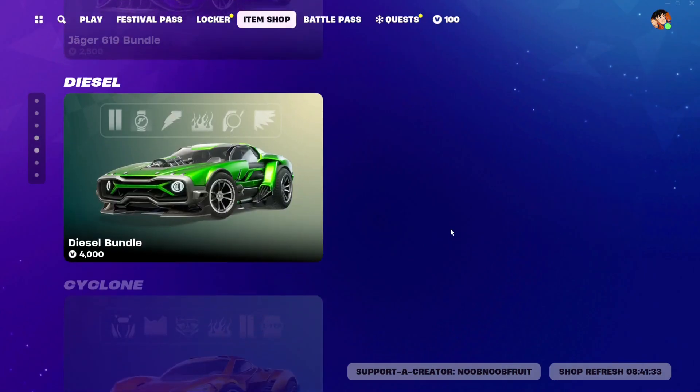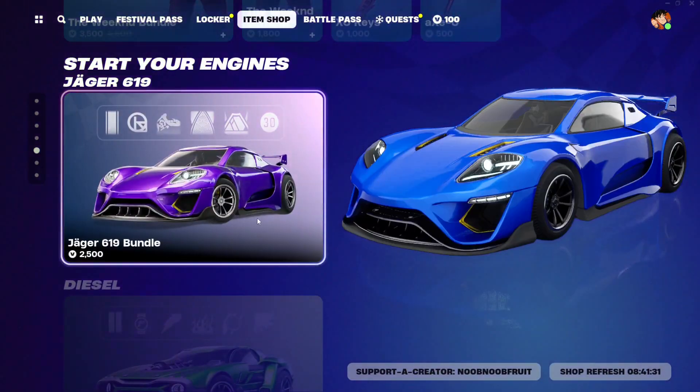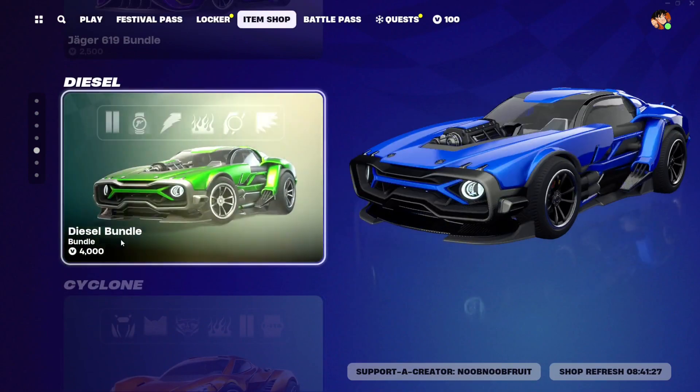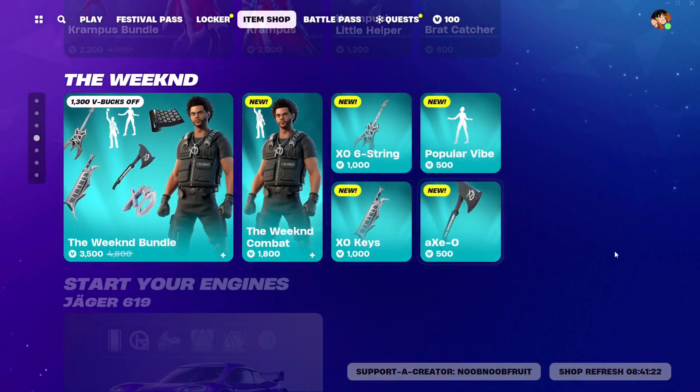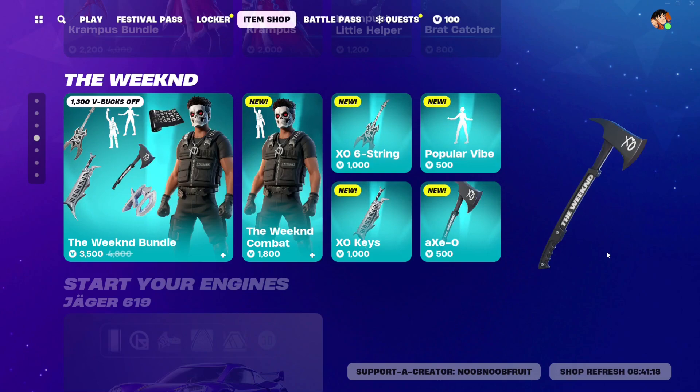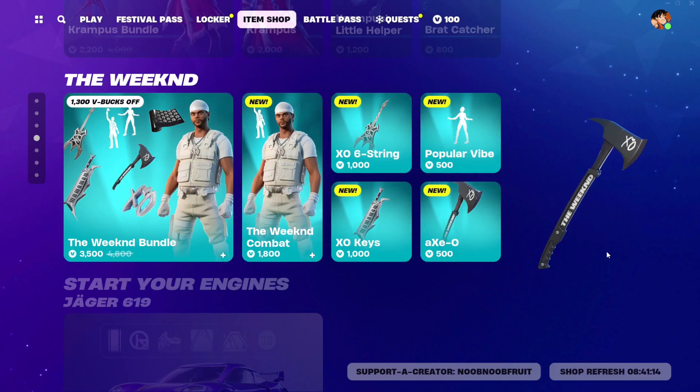That's it for the item shop, except for the horrifically overpriced cars - especially the Diesel 4000 bundle at 40 dollars, which is insane. But yeah, that is it for the Weekend item shop. I hope you guys enjoyed the video - if you did, make sure to drop a like and subscribe to the channel. Thank you so much for watching and I'll see you in the next one!